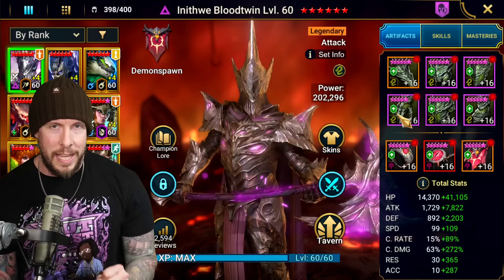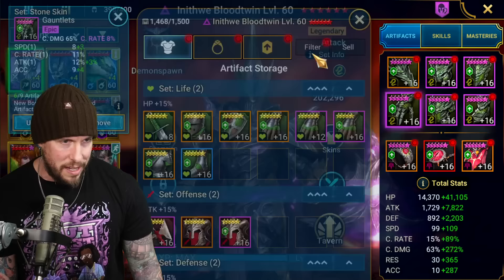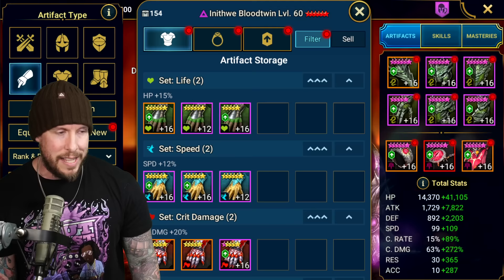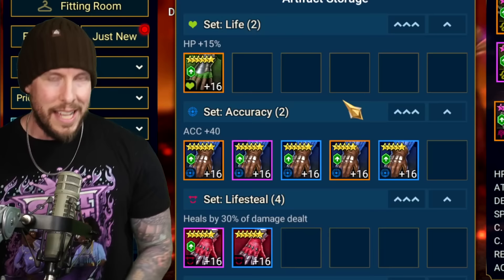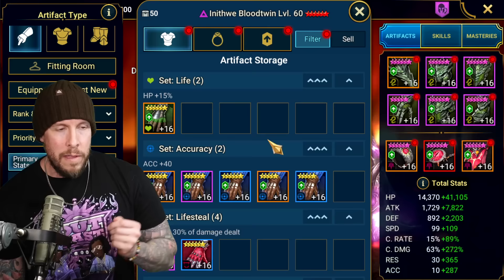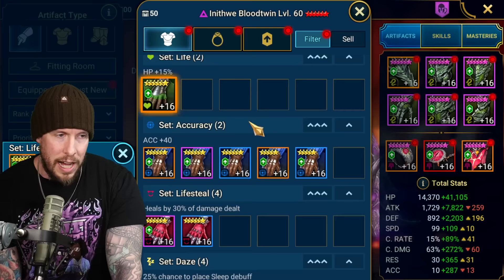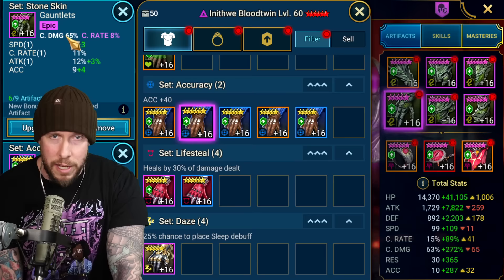Tip number three: there are three particular stats you need to know — crit rate, accuracy, and speed. I see so many new players get these fundamentals wrong because there's no instruction manual. When building a damage dealer, get their crit rate to 100 before you prioritize attack or anything else. The best way is to put a crit rate main stat on your gauntlets — that's the easiest way to hit 100 crit rate in the early game.